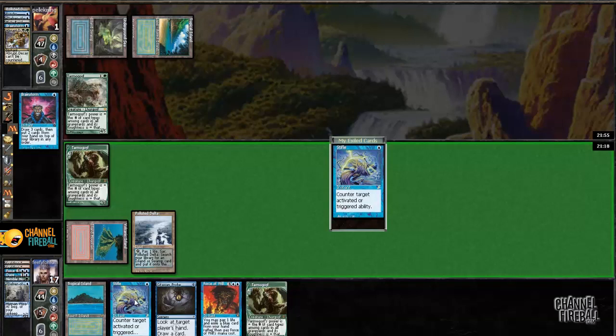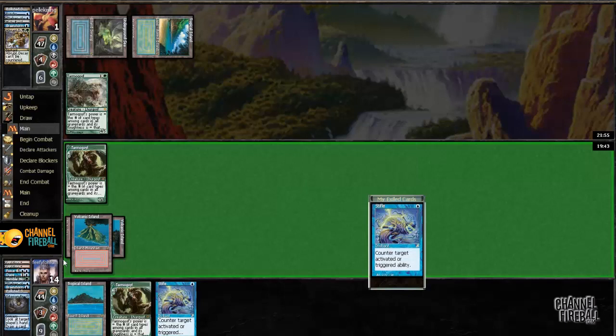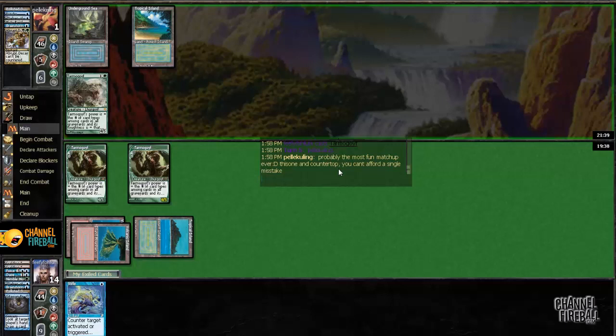Brainstorm — I'll find a Bolt or a creature. That's pretty ideal: there's Tarmogoyf and Force of Will. I have a choice of whether to hold up Force of Will or cast the Tarmogoyf this turn, versus waiting until I have Force back up. I think I want to cast the Tarmogoyf this turn, so I'm going to put back Force of Will and Stifle, search for a Volcanic, cast the Probe, and then cast the Tarmogoyf. My opponent has a couple of cantrips, a Sylvan Library, and a Thoughtseize which is now blank. My opponent would need to top-deck Tarmogoyf, Abrupt Decay, or Brainstorm into one of those and a land.